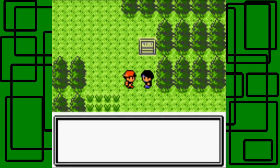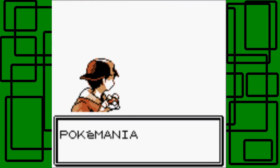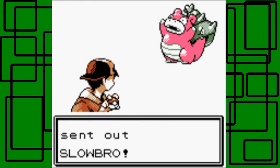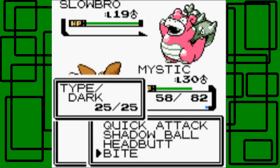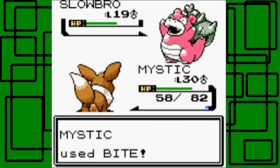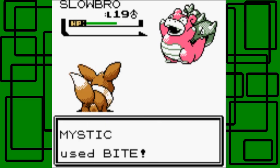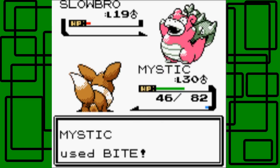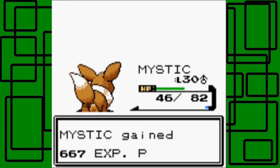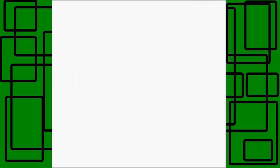Here's another trainer right here - he says I love Pokemon, that's why I started and why I keep collecting Pokemon. Good for you! This is Pokefan Ben and his Pokemon is a Slowbro. I'm gonna see how much Bite does on this Slowbro - it's gonna be super effective. About one third. He uses Water Gun on Mystic. Let's go for another Bite attack. It flinched - awesome! I was gonna use Quick Attack, but I wanted to make sure it fainted - that's why I told Mystic to use Bite three times in a row. Thanks for the 1,440 Pokedollars!